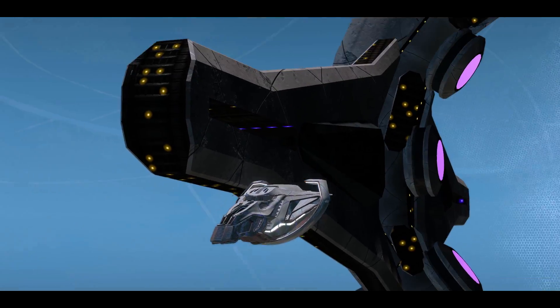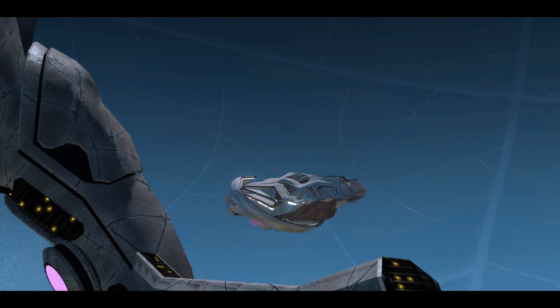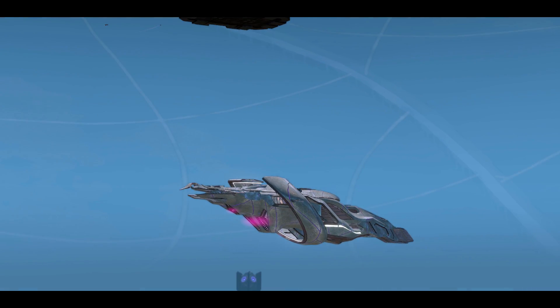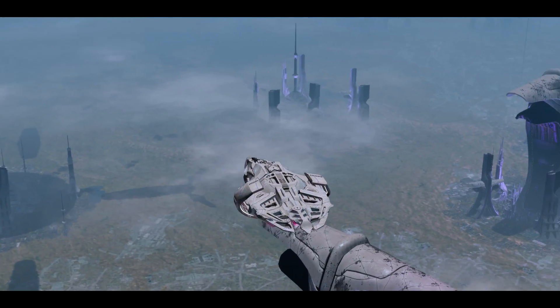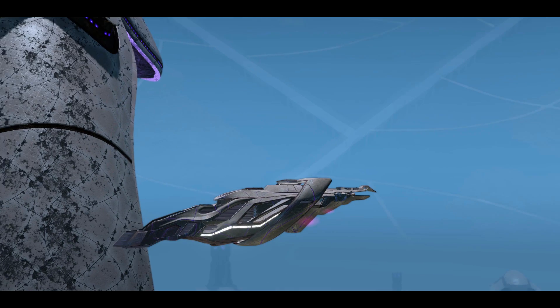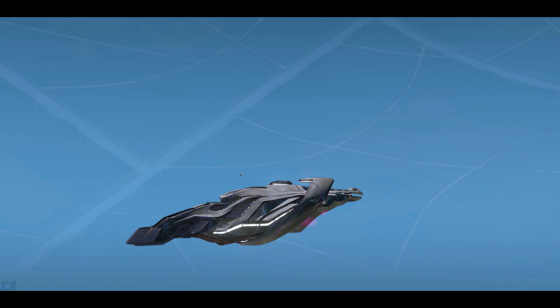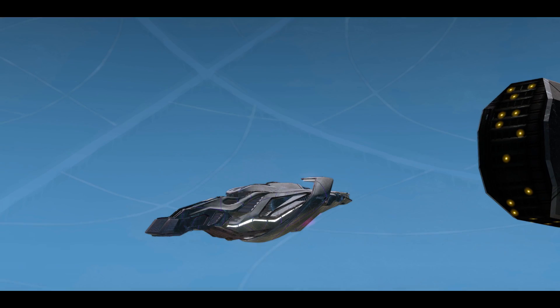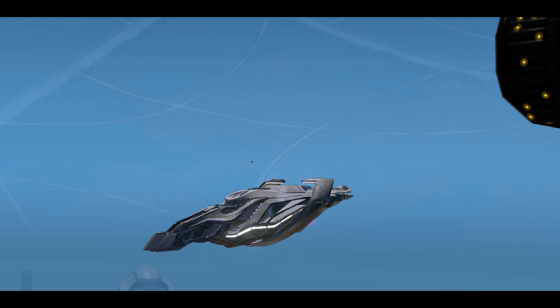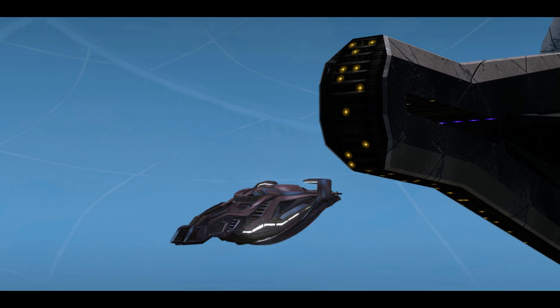The Dyson Shield Array — I find Dyson is kind of hit or miss on this ship. It's a miss for me. I don't know, it's just too bland — maybe because there's not much ship to really appreciate it on, since this is a small ship. Next up, the Mako Shield Array.